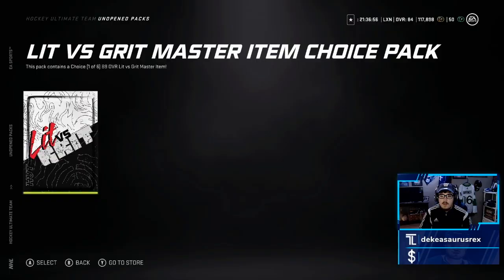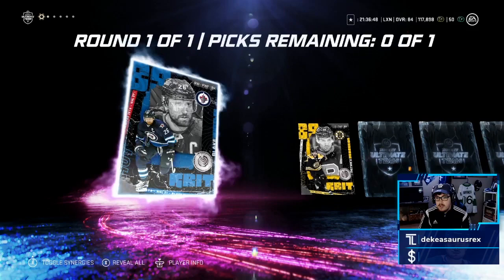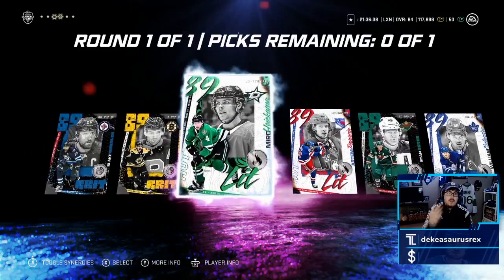What's going on LeaferNation, it's Leafer back again, welcome back to the channel. Today we have a huge NHL 21 video — I am making one of the Lit vs. Grit master set players. We're opening it now and get a chance at all of them. So far we got Wheeler, Bergeron, Miro Heiskanen, Artemi Panarin the bread man, Ryan Suter, and Willie Nylander.